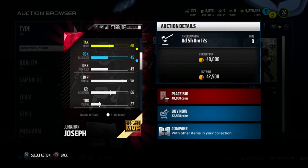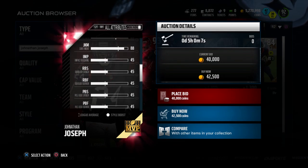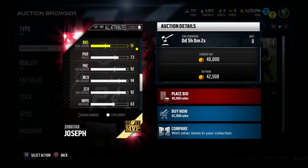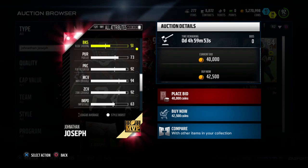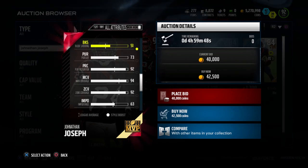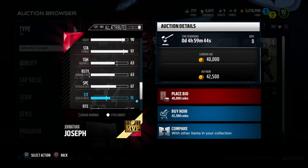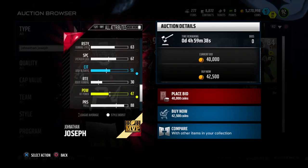93 speed and 90 acceleration is a good combination. It's not the best — he's not going to keep up with the real high-end burners in man coverage — but certainly fast enough to do the job for the most part. 92 awareness and 92 play recognition as well, so he's a smart player. His jumping is one of his best attributes at 96. 94 man coverage and 92 zone — both really nice attributes — and he's also got 88 press, which is solid.